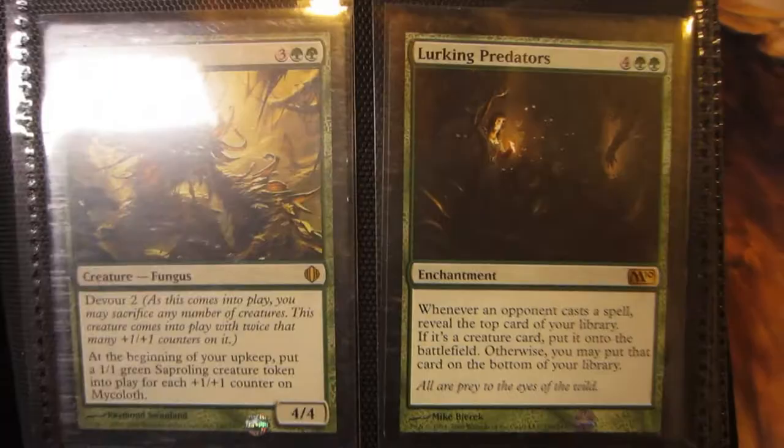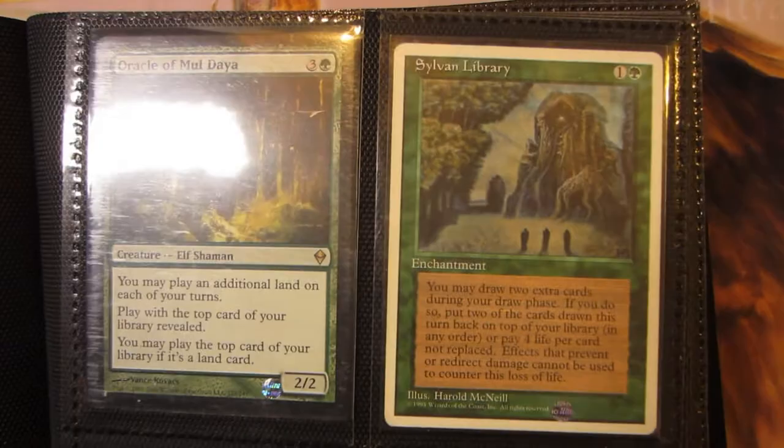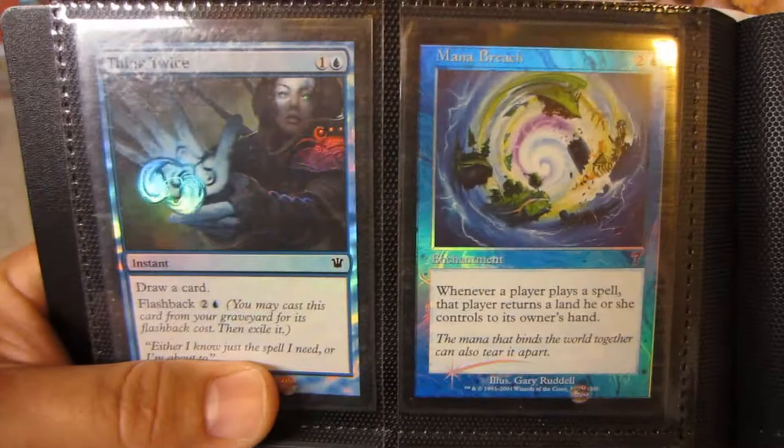Got two Green Sun's Zenith, M13 Primordial Hydra, Polukranos, Mikaeus, Lurking Predators, a foil Wood Elves from Eighth Edition, Fauna Shaman, Nissa Revane, Garruk Wildspeaker from M11, Garruk Primal Hunter, and Garruk Relentless. Oracle of Mul Daya near mint, Sylvan Library from Fourth Edition, Arcane Savant the Omnipotent.